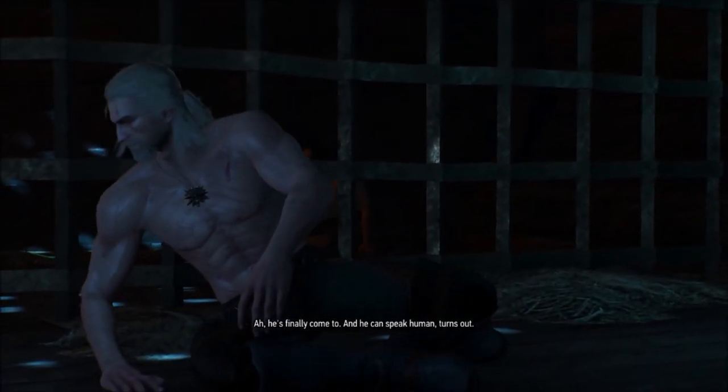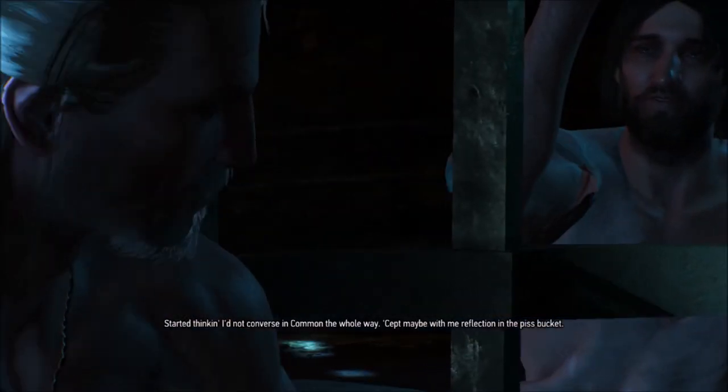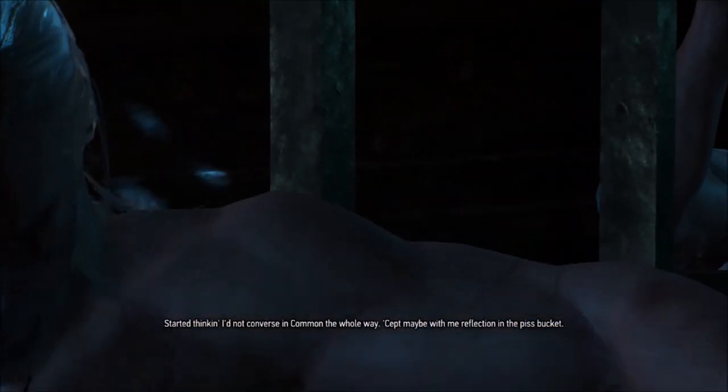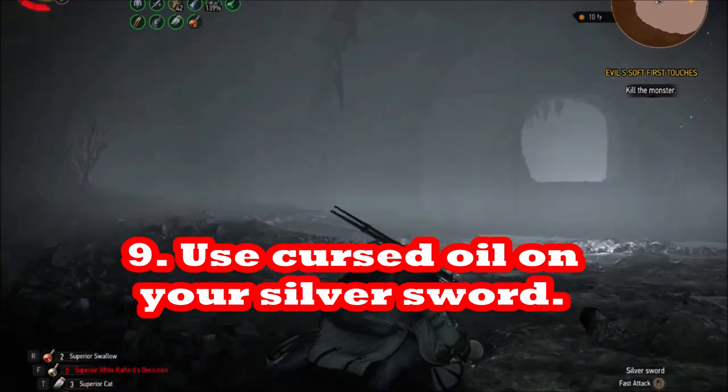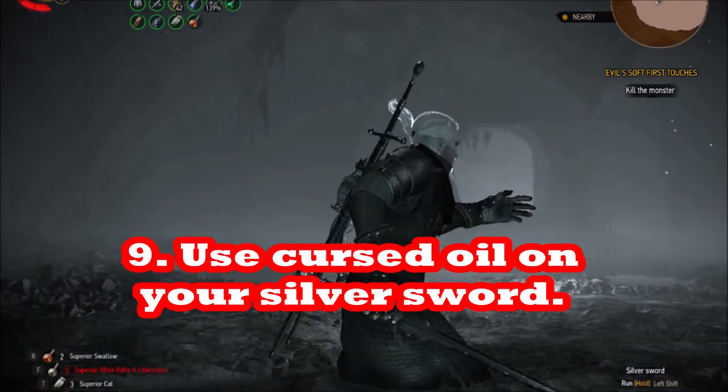The other thing is this frog is a cursed one, so you want to have Cursed Oil. If you have Superior Cursed Oil, you're going to do 50% more hit damage on him. Put the Cursed Oil on your silver sword when you're fighting him.